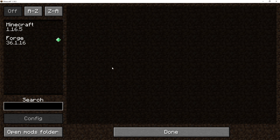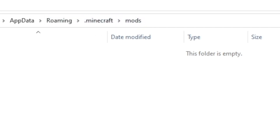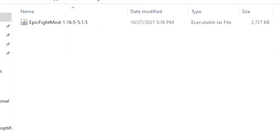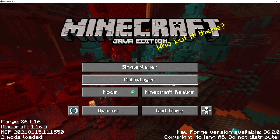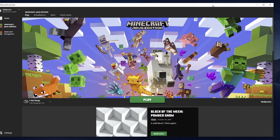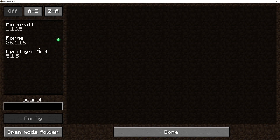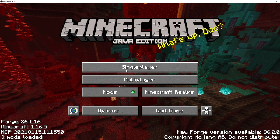Now we want to add the Epic Fight Mod to the mods folder. Click the Open Mod Folder button and you'll get the mods folder within the Minecraft directory. Grab the Epic Fight Mod file and either copy-paste it or drag it into the mods folder — it's the same thing. Close that, quit the game, and rerun it. Click Play, then go to Mods, and you'll notice the Epic Fight Mod has been installed. We're good to go.